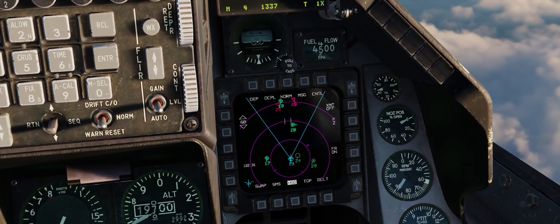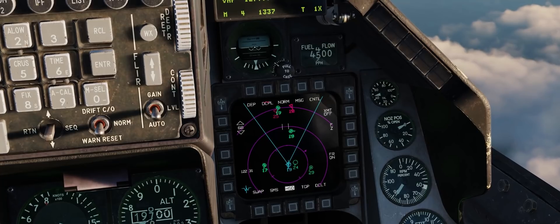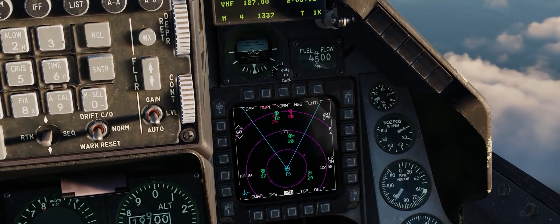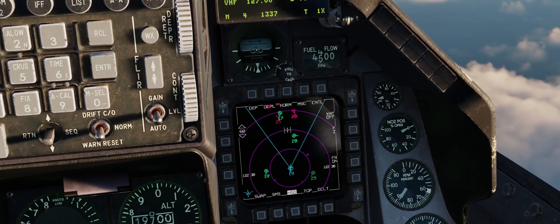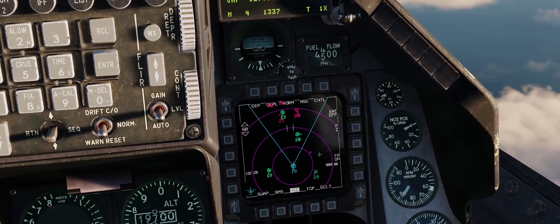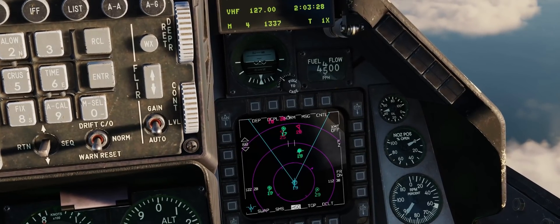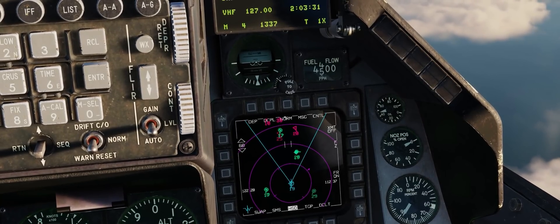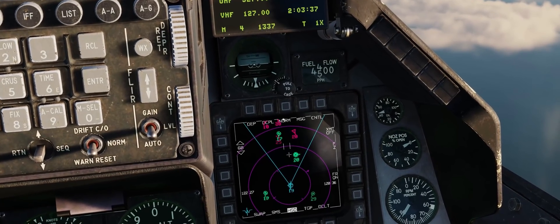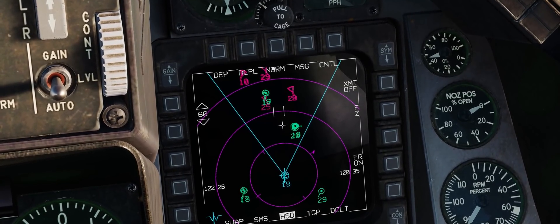First, we need to make our HSD our SOI, or sensor of interest. We do that by going down on the display management switch, or aft. We know this has worked correctly when we see a white box around our HSD. Moving our radar cursor switch moves the cursor for the HSD. To make this work, all we have to do is take the little plus sign — our HSD cursor — place it over the top of our desired datalink contact, and go target management switch forward. We now know that datalink contact is the primary because of the octagon now displayed around it on our HSD page.